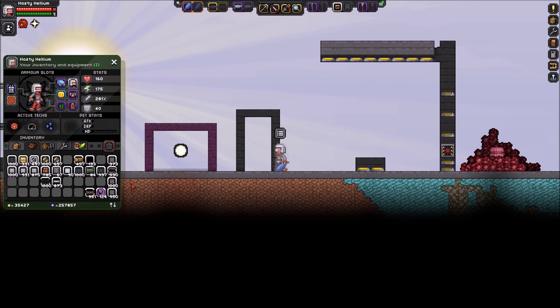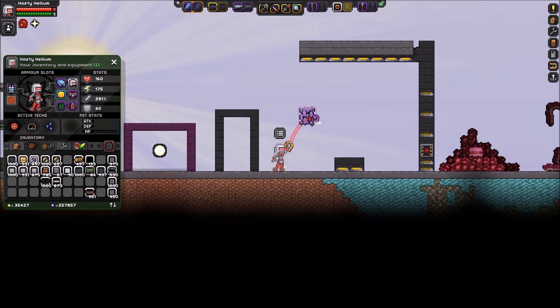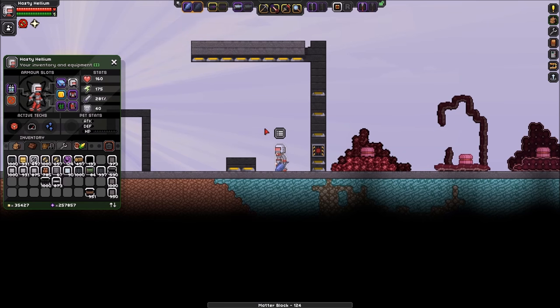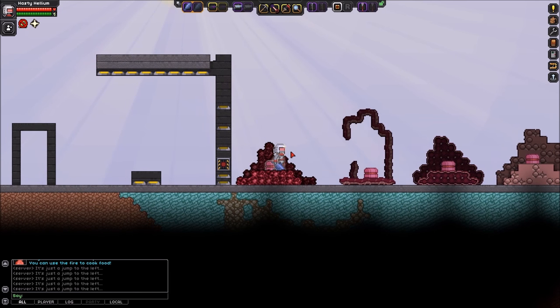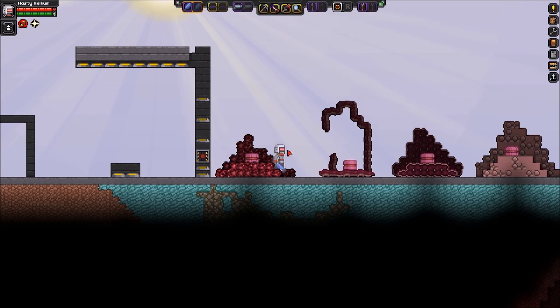Jump pads also work on items and entities — pretty much anything in the game. Moving on, there are so many blocks in Starbound and I see so many people using the same ones over and over again. Definitely consult the wiki because there are so many options people never take advantage of. I want to show off a few that I pretty much never see anyone use.